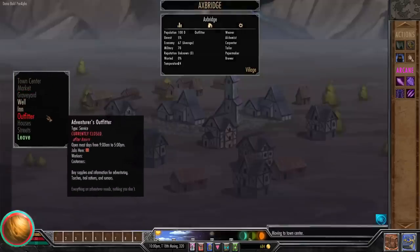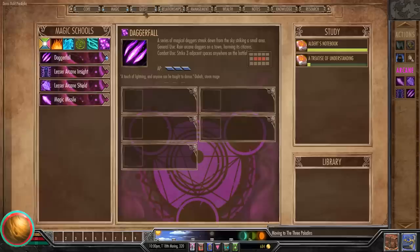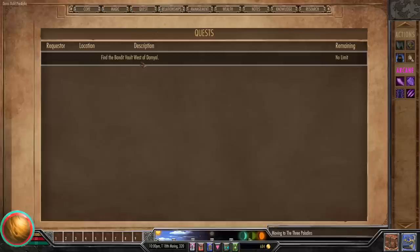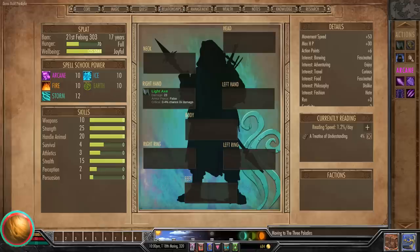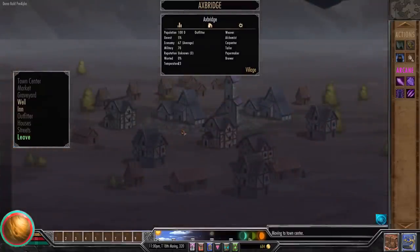We make it to Axe Bridge just in time. There's Richard Gimson. He tells us to find a bandit vault west of Damyal — he wanted us to find the artifact. So the book was just a step to lead us to the artifact. This is a really, really cool game — Archmage Rises.